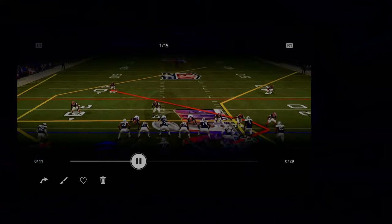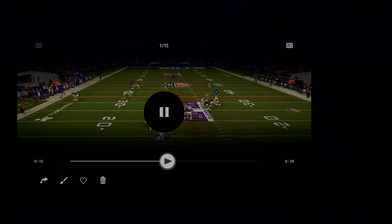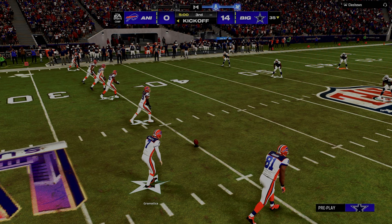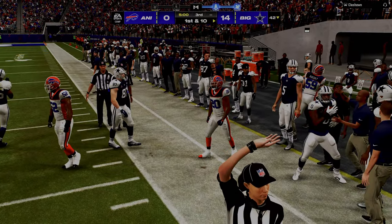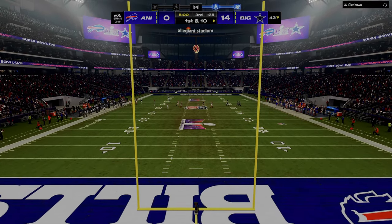I wanted to break down what happened. He runs man across the board, sends three — that's kind of his base defense, shaded underneath man. I'm thinking the corner route is going to pull the half and the post is going to come open over the middle. But the corner route gets literally bumped and completely destroyed, so it can't pull the safety on the right-hand side, and the safety is able to go pick up the post route.